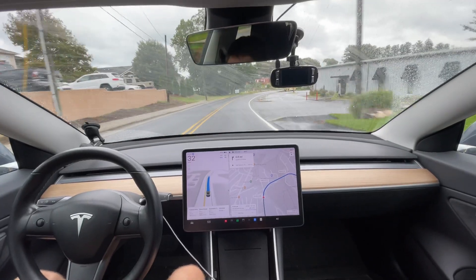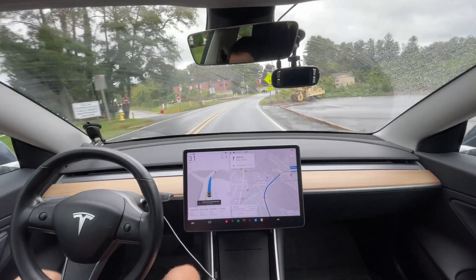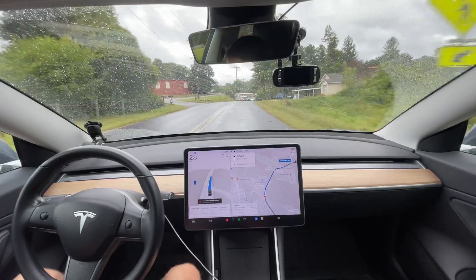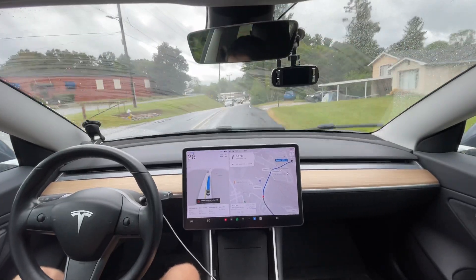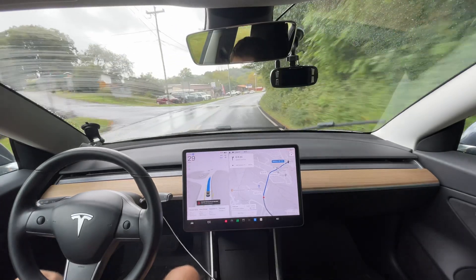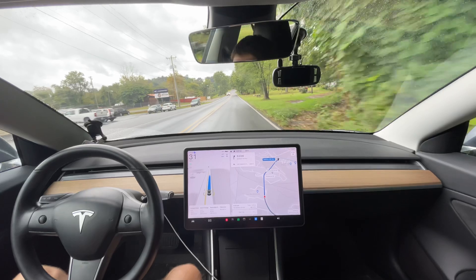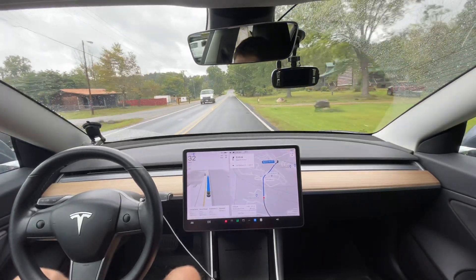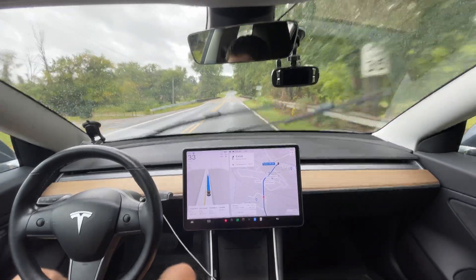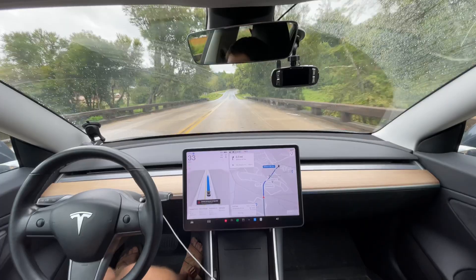The last version was perfect — it got over and stayed in that lane. This version just regressed. I don't know if it's rain, but it didn't slow down when it should have. The truck passed and it could have slowed down and got behind the truck, but it kept maintaining speed and was about to go into the back of the truck. This is the first version where I've had consistent actual disengagement — not intervention, but actual disengagement.